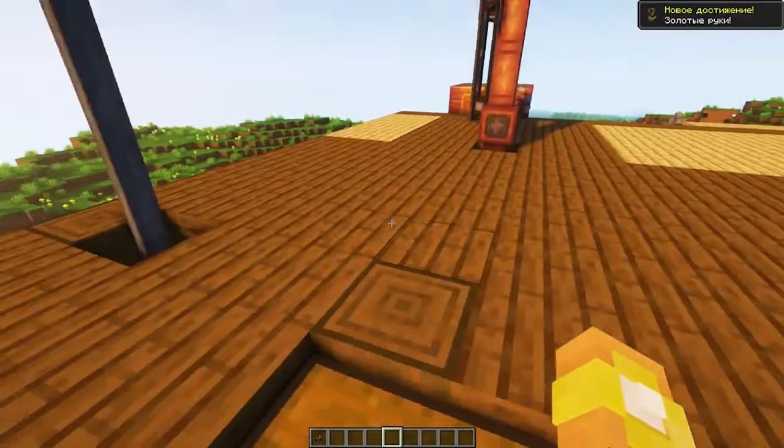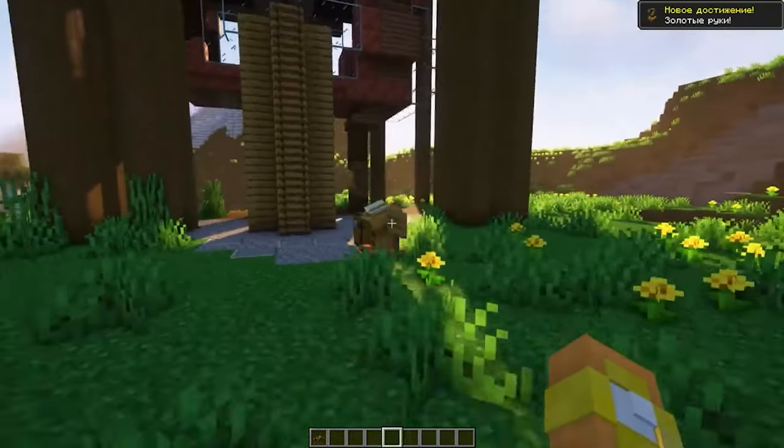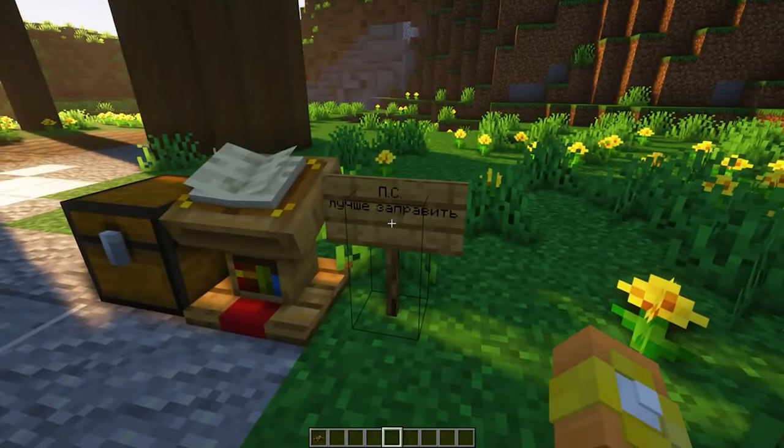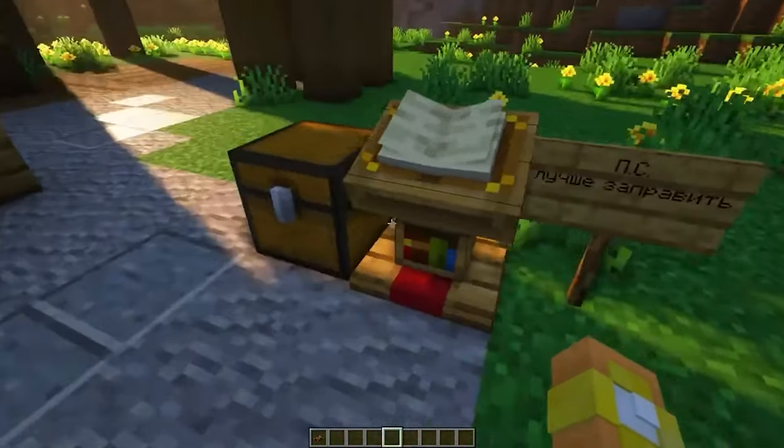We're getting started. We go to the place of the beginning — in my opinion it is located somewhere here. Yes, we have a little book here. It says peas, it's better to fill it up. Okay, let's fill it up and find out what — a little later.